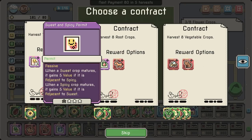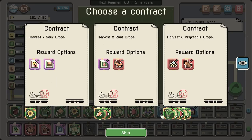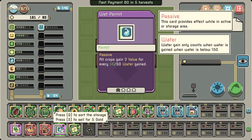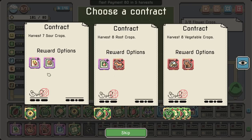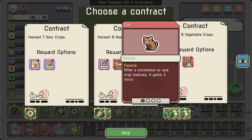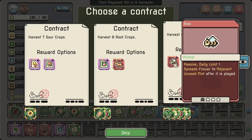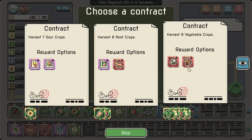Sweet and spicy: when a sweet crop matures, gains 5 value if adjacent to a spicy. I do like the idea of mixing and matching. We don't have a ton to get there. We could also get the extra cat. Passive daily limit 1: spreads flower to an adjacent unused plot after it's played. That's kind of cool, actually — if we're going to be moving towards flowers.